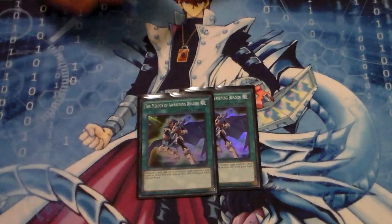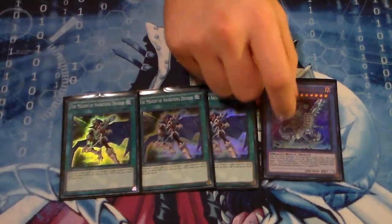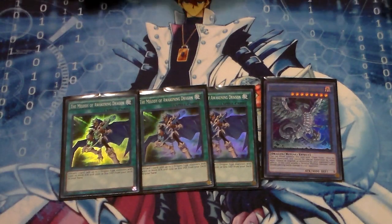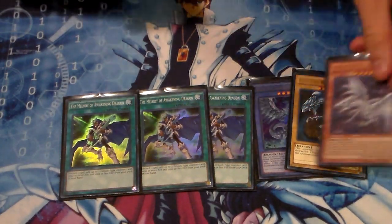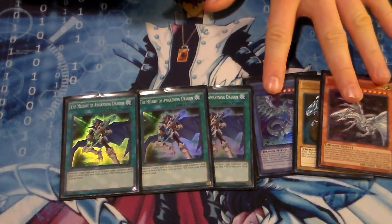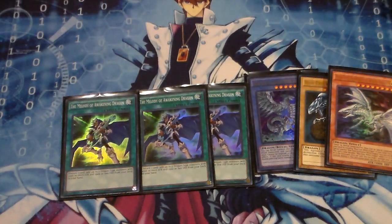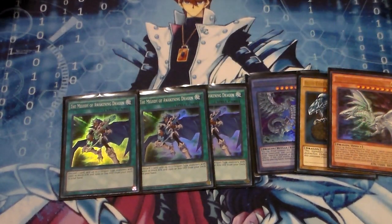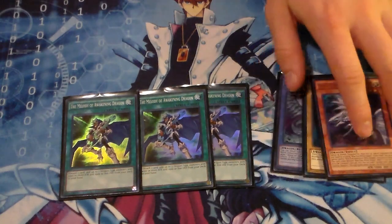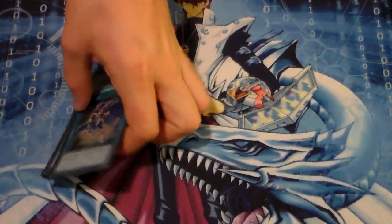Then you run three Melody of the Awakened Dragons. This card is multi-versatile in this deck - you can add Blue Eyes Chaos Max, a Blue Eyes White Dragon, or a Blue Eyes Alternative. You can add any of those three. That's why Melody is definitely a staple as a three-of in this version, because you can search out ritual pieces and your regular Blue Eyes stuff. Multi-versatile, and definitely a staple as a three in this version of the deck.